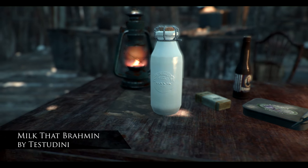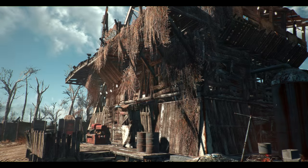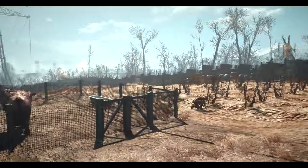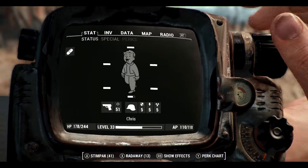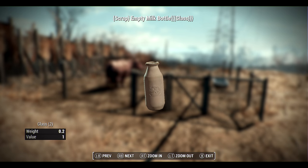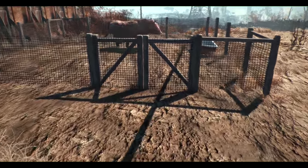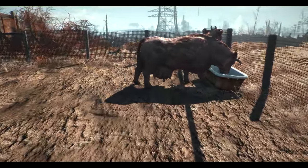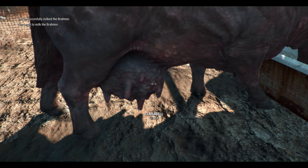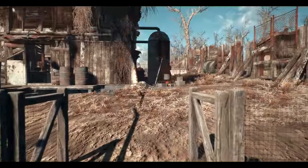Next up is another immersive mod called Milk Brahmin. This does pretty much what you think it does, and I'm here at Abernathy Farm where we're going to milk Cowbell. This also adds several other Brahmin to the game which you can also milk. First things first, you'll need an empty milk bottle in your junk section of your inventory. There's also a slight chance the milking will fail — maybe you've done it too soon after the last milk. On the top left you'll see messages confirming that we've successfully milked the Brahmin and that unpasteurised milk has been added to the inventory.